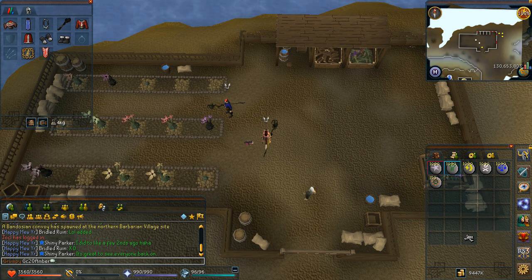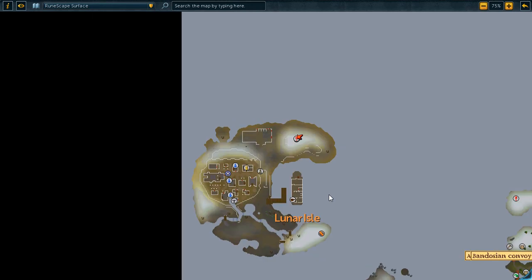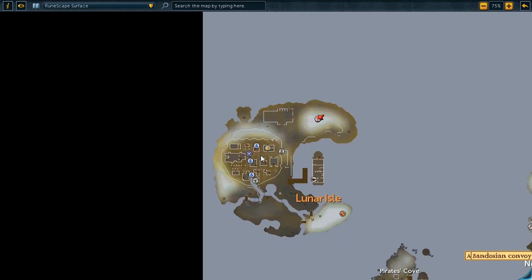Livid Farm is a non-AFK-able activity on Lunar Isle, just north of the main town. Here's the main town — the lodestone is here, the dock is here, and this is Livid Farm right here to the north. While the Seal of Passage is not required for this activity, some may need it to access the bank in town, just in case you need to restock on runes.